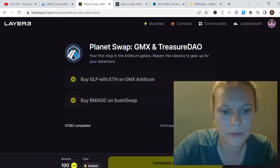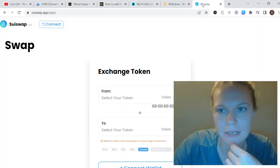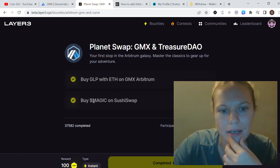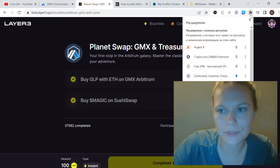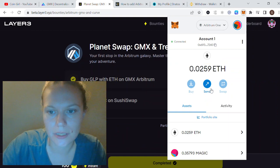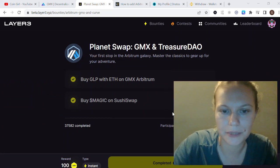Next, go to SushiSwap. You'll see a 'Start' tab which redirects you to SushiSwap. There you need to buy Magic tokens by swapping from ETH. You can also add Magic to your MetaMask wallet, and you'll see the Magic tokens appear there.